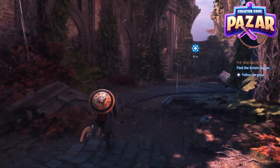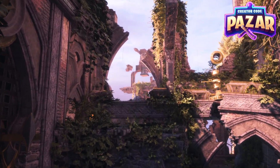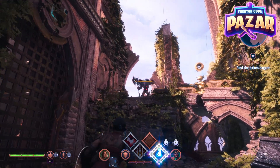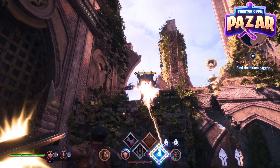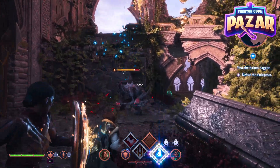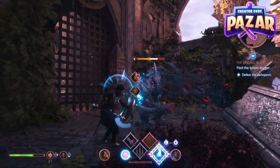After getting up the stairs, we are just going to keep running to our right. Then we are just going to get into a fight with the darkspawn and make progress from there.